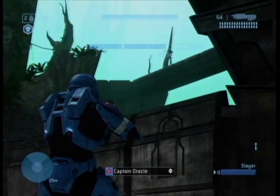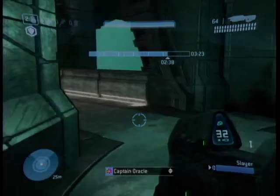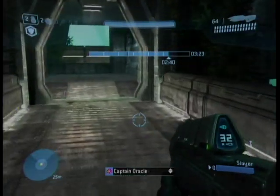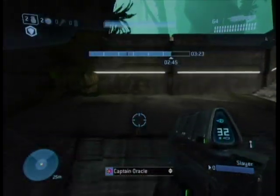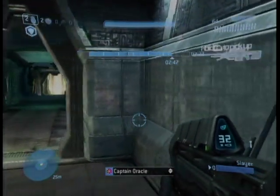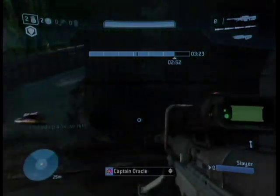Here we have a plasma pistol and another entrance to my backyard. Now let's go to the last place, Sniper 1. At Sniper 1, we see a sniper rifle and entrances that go up to Sniper 3 and Sniper 2.